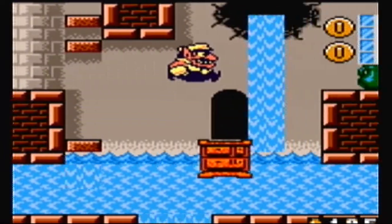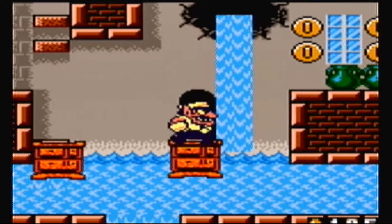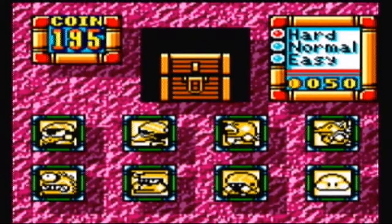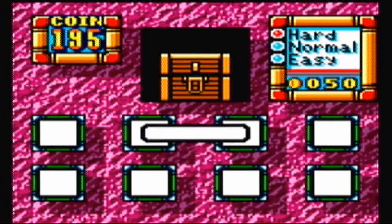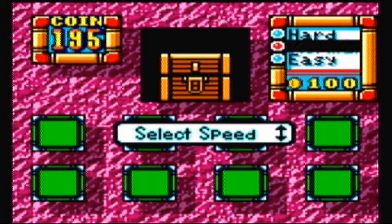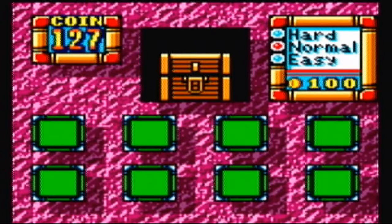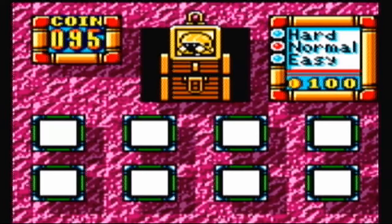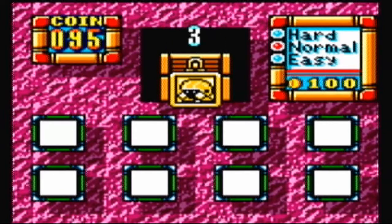Let's go in here. I believe this is actually the treasure room - yes, it is. We're going to do normal and hope we get it in one try because I don't have enough for another normal try. We're looking for a punch - that's not that bad, he's pretty unique looking. I think I saw him, right?